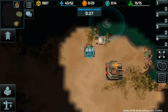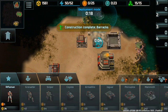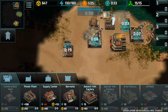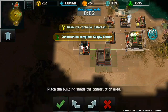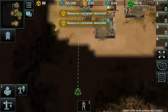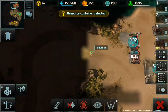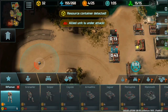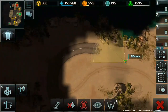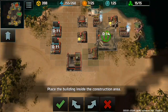Place the building. Instruction complete. Step 3, Step 4, Step 6. Step 4 — resource container detected. Place the building. Resource container detected.